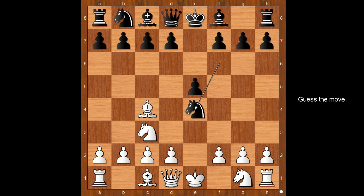White to move. How would you continue? Comfort Stitch played the best move: Queen to h5. Let's take it back. If Knight takes Knight, what happens then? Then d5, forking two pieces and black is doing well. Back to our game.